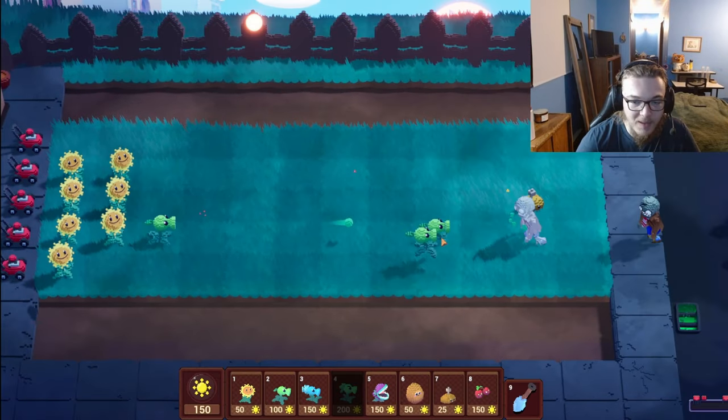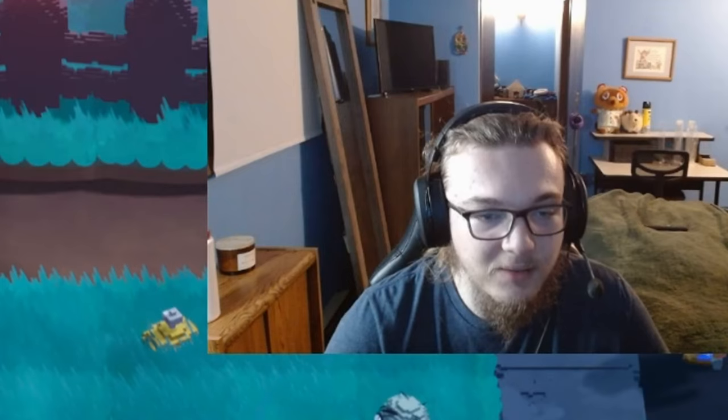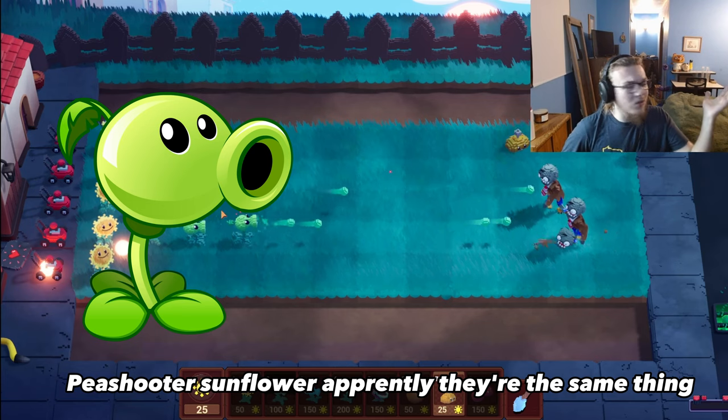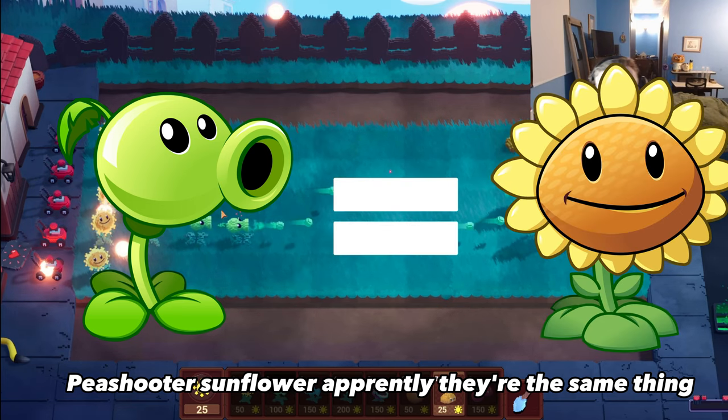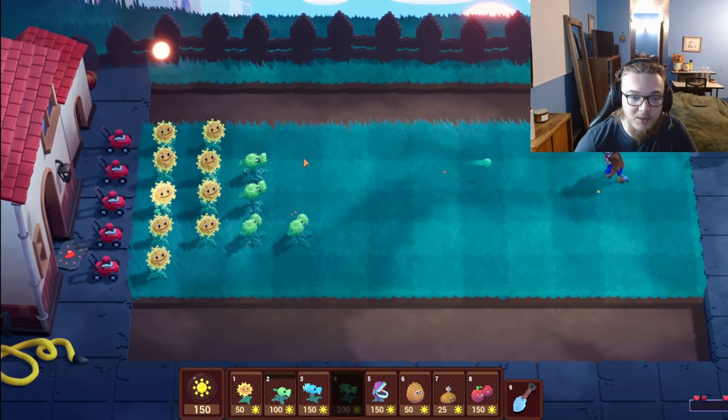Pea shooters can follow my cursor depending on whether I hit the space button or not. We really need to get a sunflower in here — pea shooter, sunflower. Later into the level we will plant a whole bunch of pea shooters up on the roof so they can aim freely.